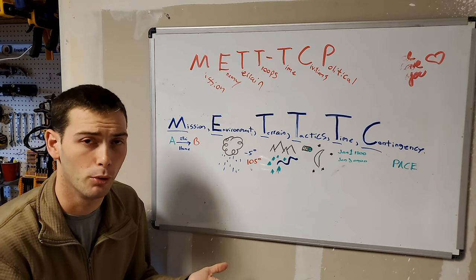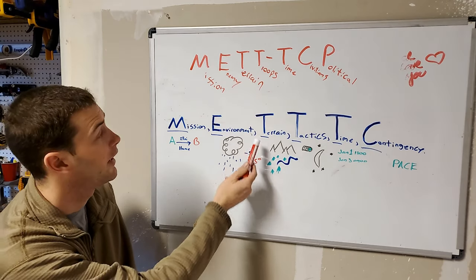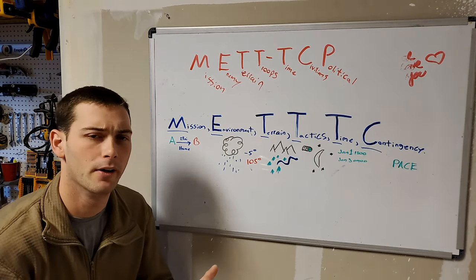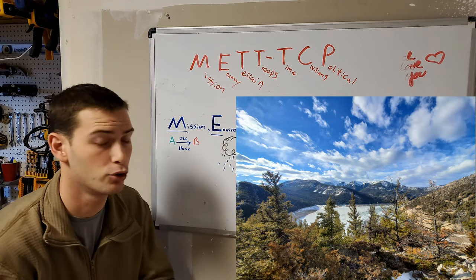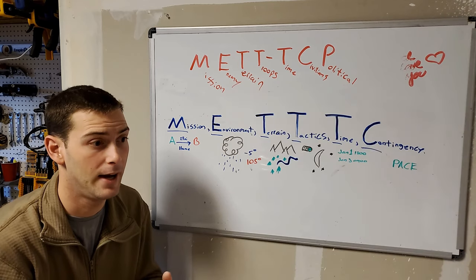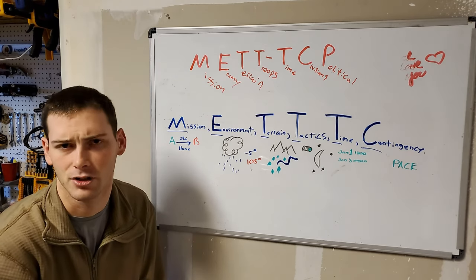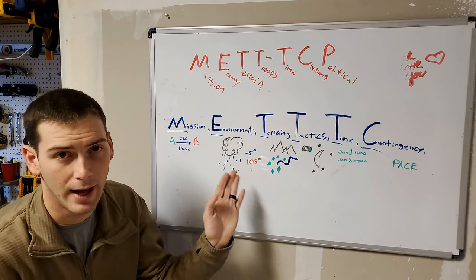Next, T hasn't changed — it's Terrain. That's the next portion of your movement planning. Between where you are and where you're going, what is your terrain aspect? Are there mountains in the way? Do you have streams, a swamp, or other structures? Do you have towns that could possibly be hostile that you want to avoid? Is there a gas station down the road where maybe you can get some information? All of that feeds into the terrain aspect.